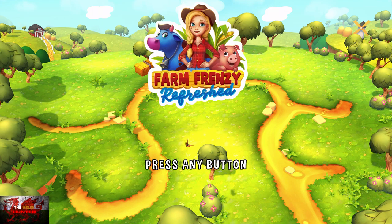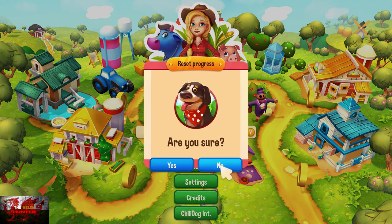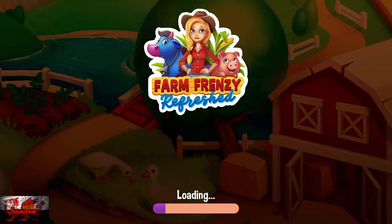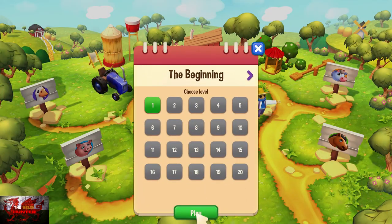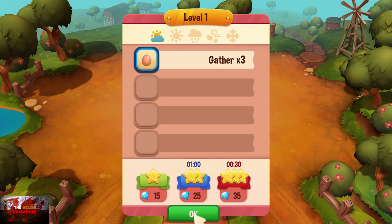So press any button — that should be fairly obvious. Press any button, click on new game. I've obviously had to reset the progress because my original recording crashed. What you're going to do is, like I said, complete the first 3 levels. So press 3. The levels are very, very easy.